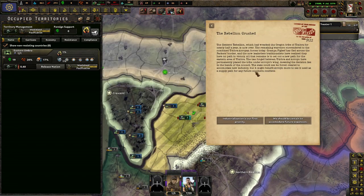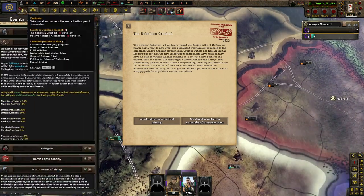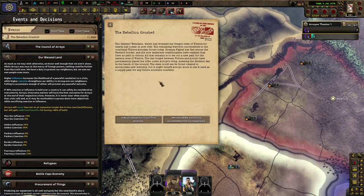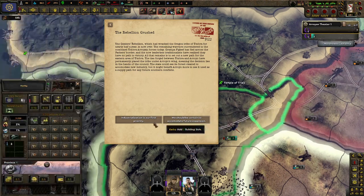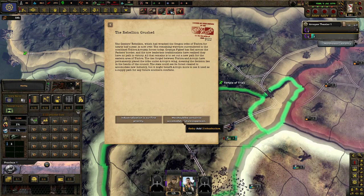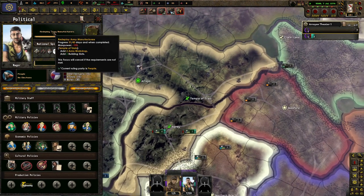Rebellion Crushed. The Geyser's Rebellion which had wracked the Umbra tribe for nearly half a year is now over. The remaining warriors surrendered to the combined Umbra and Arroyan forces today. Grandpa Fake Leaf fled across the Packers' border, and the traditionalists realized they had no path to victory. All that remains is to set out a new path for the eastern area of Umbra. The tie is forged between Umbra and Arroyan, permanently placed under Arroyan's wing — the decision lies in the hands of the council. The state can see its forest cleared to accommodate new industry, but it might benefit Arroyan more to see it used as a supply path for any future southern conflicts. We need more slots unlocked so we've got to build, build, build, build, build.